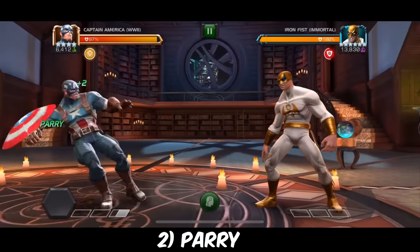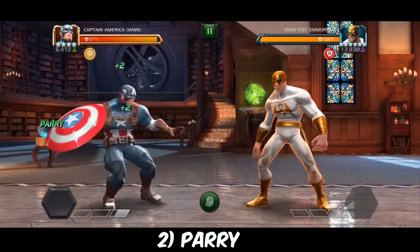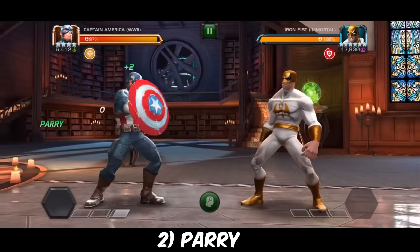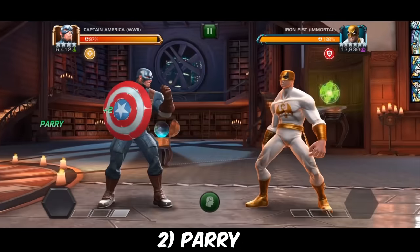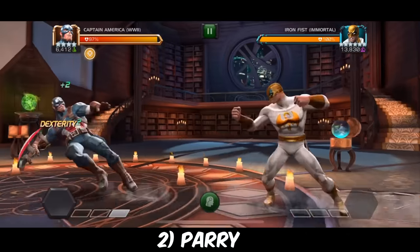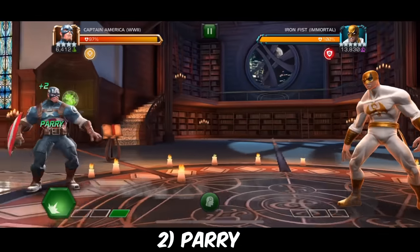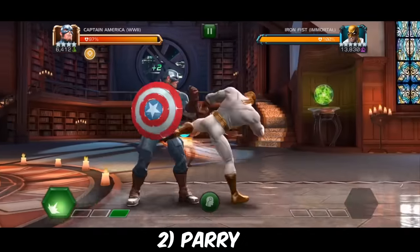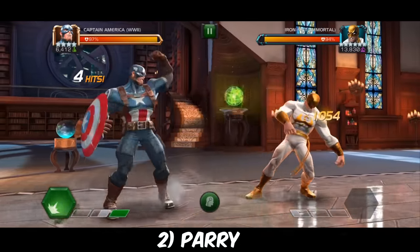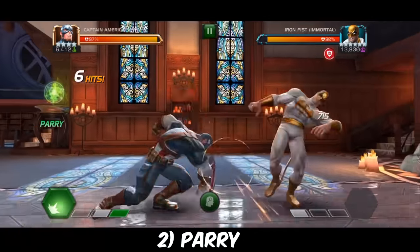The second very core skill to understand is parry. Parry is essentially blocking in the frame the opponent attacks into you, and doing this on any light or medium attack will stun most opponents — any opponent that makes physical contact with their attack will be stunned. There are a few exceptions when you have nodes like stun immunity, also Iron Man Infinity War, Havok, Annihilus, and a few other champions that have projectile-based attacks. But for the majority of champions, if you nail that parry, it will stun them.